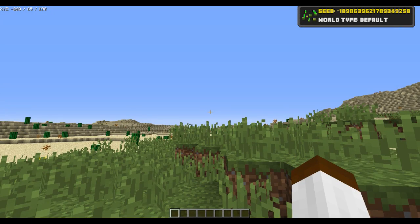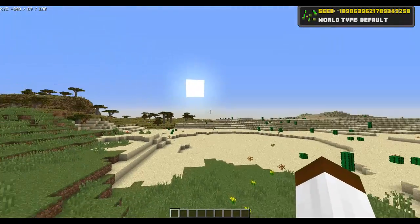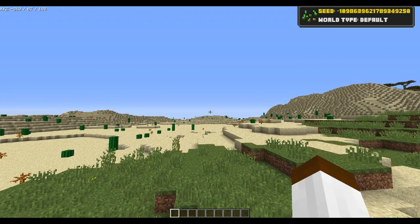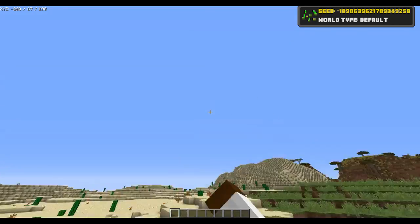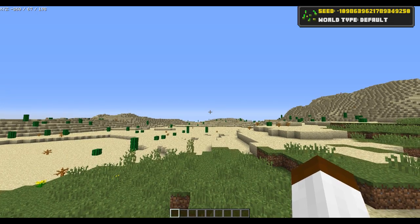This week's seed spawns you right here in this beautiful plains biome, but you're right next to the desert and right next to savannah. Not only are you getting desert, you're getting savannah. As always, the coordinates are in the top left-hand side of the screen, and the seed is in the top right-hand side. You can also copy and paste it from the description below.